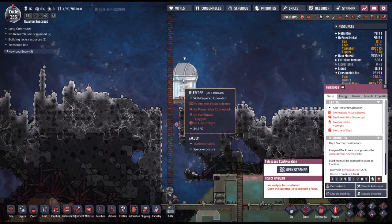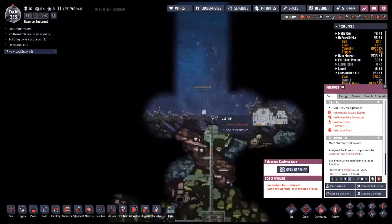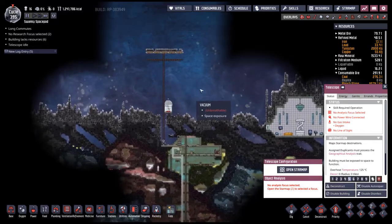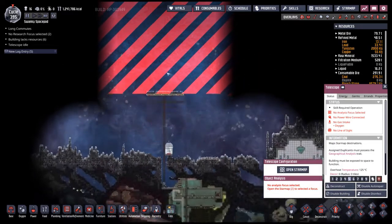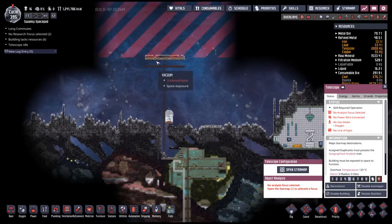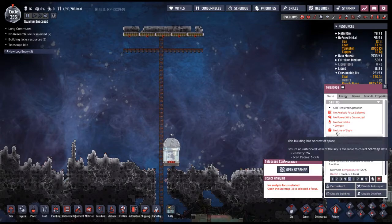The telescope needs oxygen — but it has no line of sight to space. This building has no view of space, and the error message says 'just look behind you.' I guess we can open these doors but I'm afraid that opening them is going to let regolith fall onto it, which is not ideal. It also needs a power wire and oxygen — maybe so that whatever duplicant is inside can breathe? But can't they just enter it in their suits?